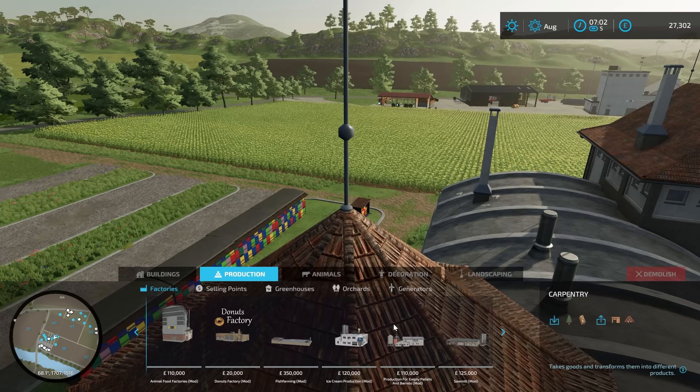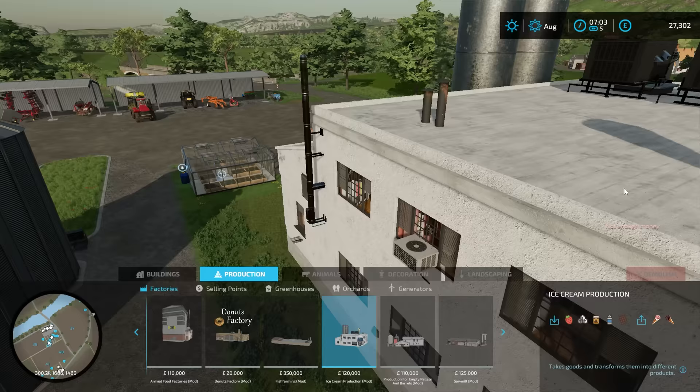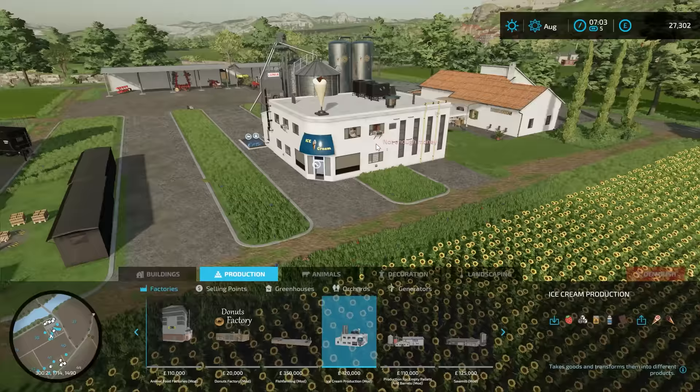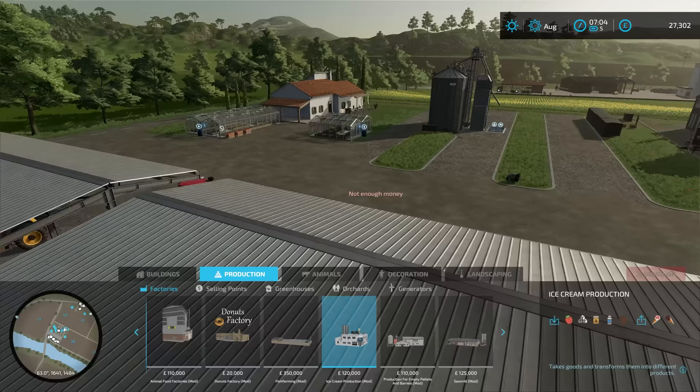Ice cream — there it is. So it requires strawberries. I did sell a load of strawberries yesterday, but the greenhouse is still very busy and we actually do have three pallets already. Sugar — we've got loads of sugar. Honey, which I knew would be our limitation. And milk. And chocolate. I think we do have some chocolate. I could always disable the butter and cheese production and just do chocolate.